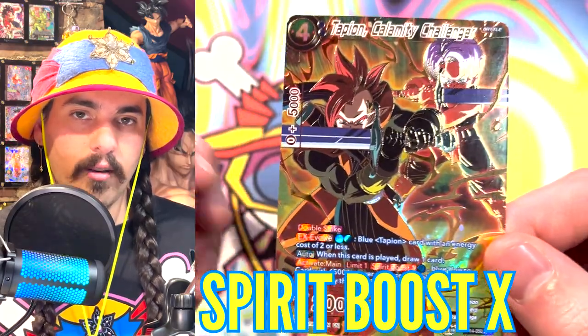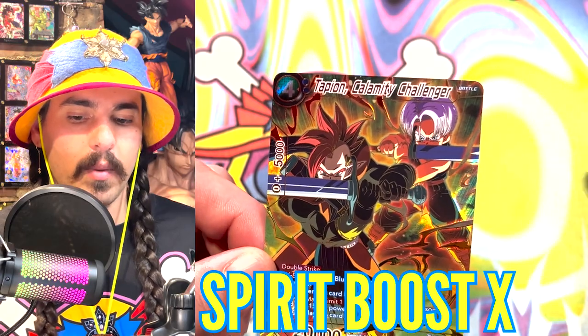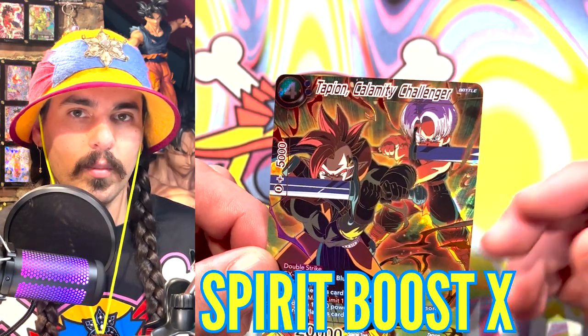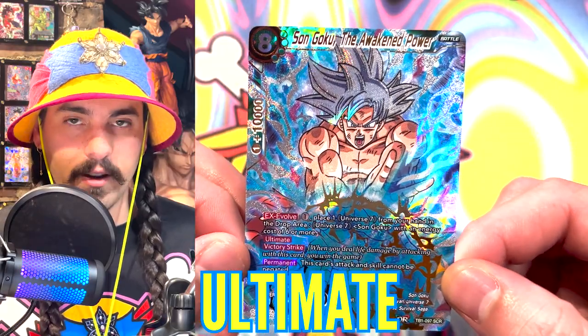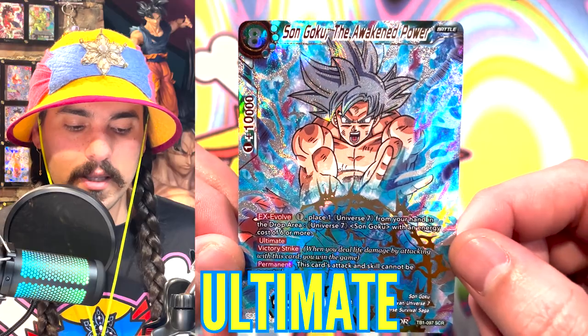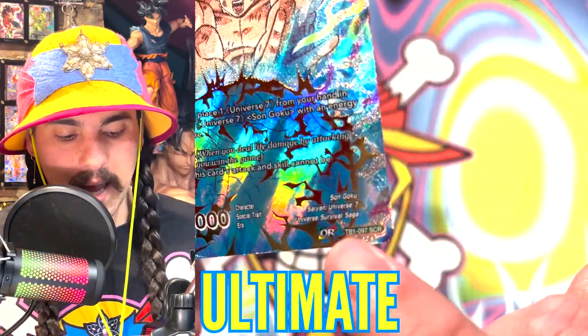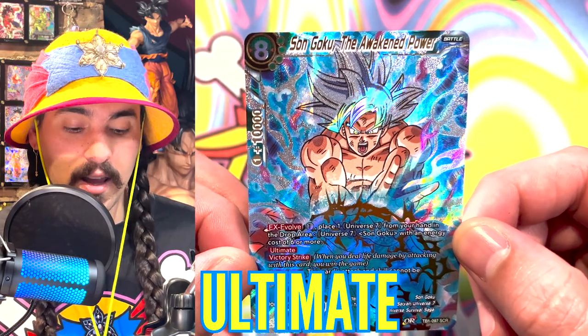Spirit Boost is basically a cheaper way of playing cards or resolving skills — the way that you pay for it is by removing markers from unisons in play. Ultimate is a keyword skill on secret rares. You can see secret rares say SCR in the bottom right corner. You can only have one copy of the secret rare in your deck.